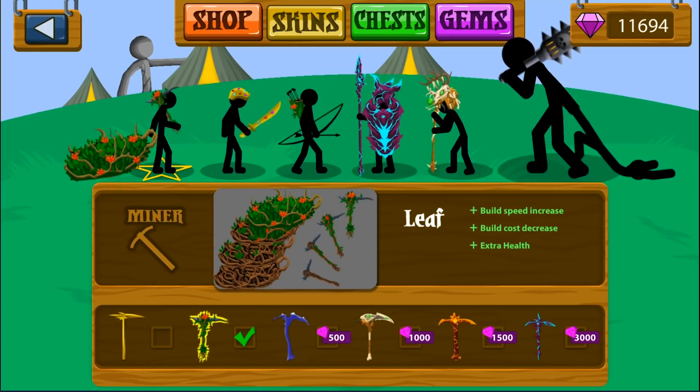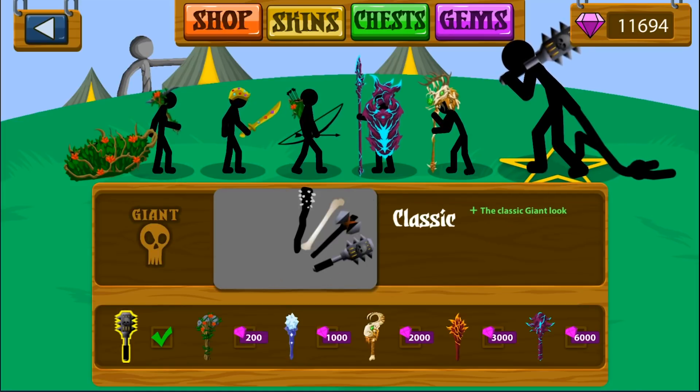This used to say 'coming soon.' It used to not have anything. When you look at the giant now, you can see this interesting club. When you click on him, look at this.